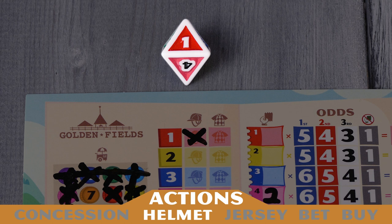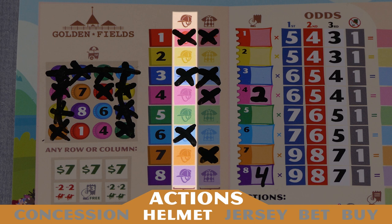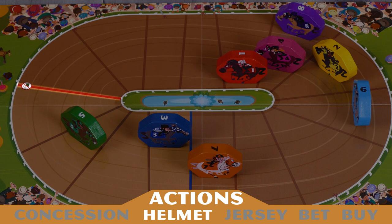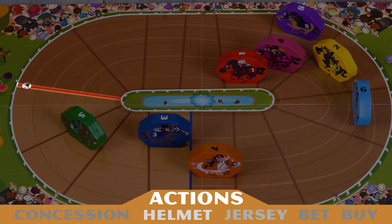When taking the helmet action, mark an X on the helmet space of the horse that matches the number on the rolled horse die. When you have the helmet space of a horse marked, it means you may continue making bets on that specific horse even after it has passed the no bet line. This line on the track is the no bet line. For example, if you do not have the helmet space of the green horse number five marked, then when it passes this line, you will not be allowed to make any more bets on horse number five.